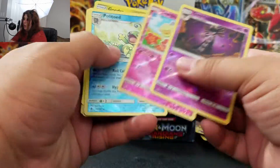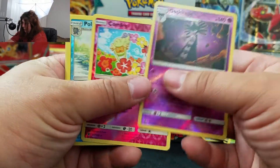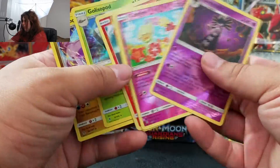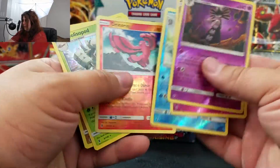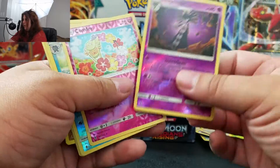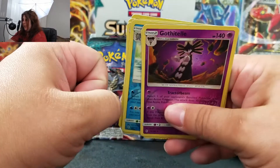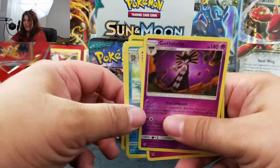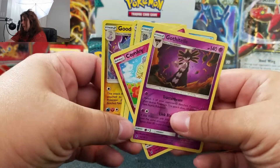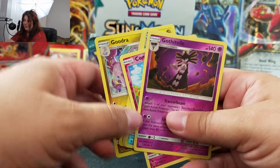Overall, our pulls actually aren't bad. We opened nine packs and got: Gothitelle reverse rare, Comfey reverse rare, Politoed reverse rare, Oricorio reverse rare, Golissopod holographic, and Goodra holographic. That's six noteworthy pulls out of nine packs — even if you count a reverse rare as just a half, that is a very above-average pull rate. We got so many more of these to open. If you like this video, hit that like button, make sure to subscribe, and if you want some of those code cards, let me know what your favorite pull in this pack opening was. Alright, nerds, later!